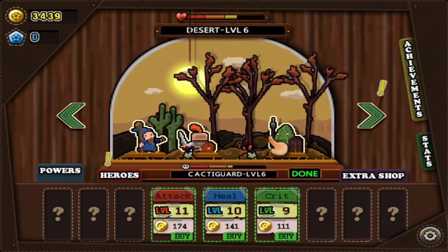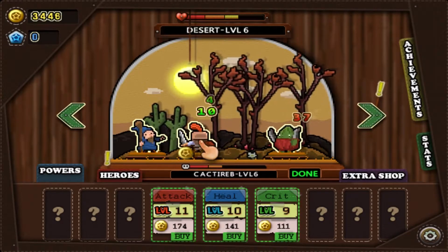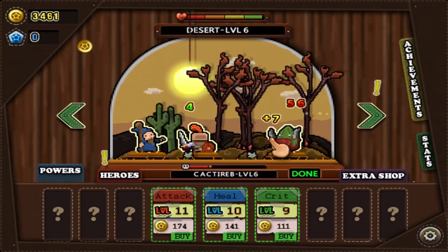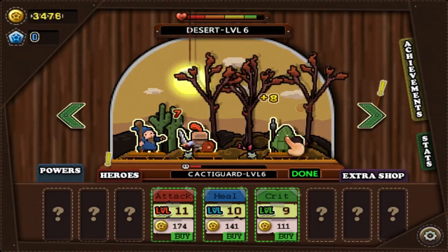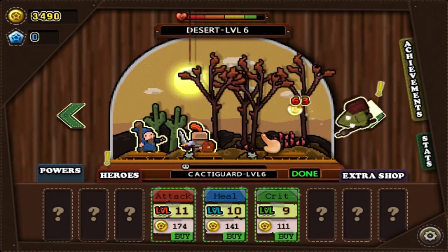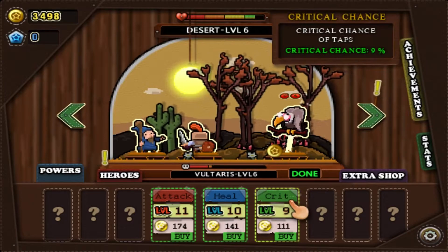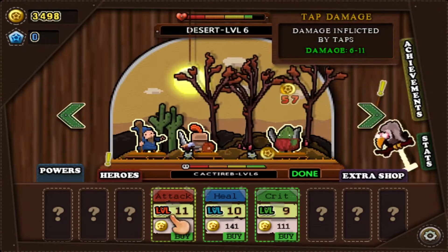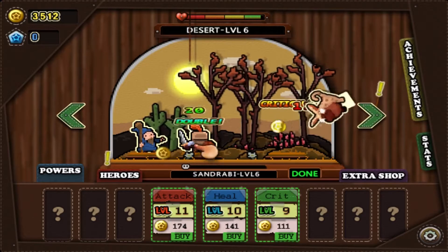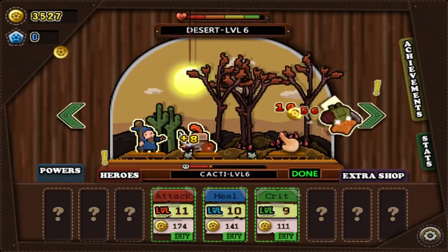The hero is attacking automatically, but you are also able to manually assist him by clicking on the hero to heal him, or clicking on the enemies to deliver an attack, which will kill them a little bit faster. The hero will continually attack by himself, but by upgrading the attack, heal, and critical powers, you upgrade the damage per click, the amount of healing you give to the hero on each click, and the chance for a critical hit on an enemy when you're hitting them.